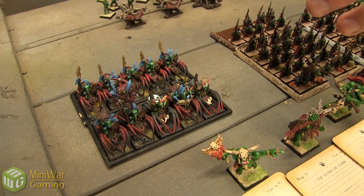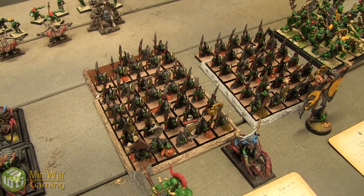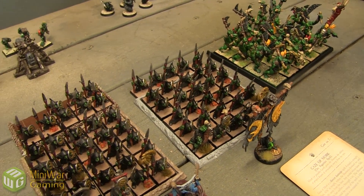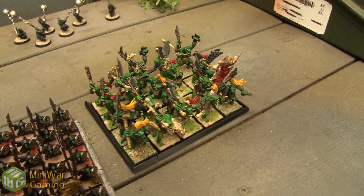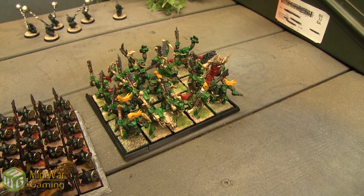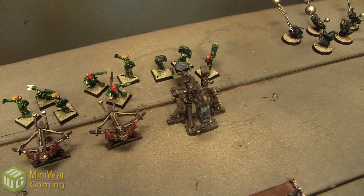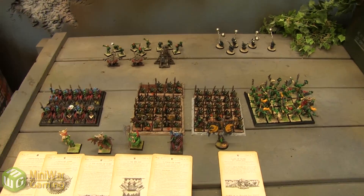For core: a 10-man squad of Death Creepers with Full Command and bows. Then two Night Goblin squads with Full Command, netters, and fanatics — a 30-man and a 33-man squad. The 30-man has netters and maybe some fanatics. Then the Savage Orc Biguns with Full Command, Big Stabbas, and additional hand weapons. For special, two Spear Chukkas. And rare is one Rock Lobber. That's 2,000 points of Orcs and Goblins.